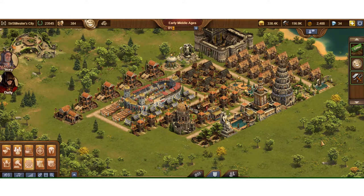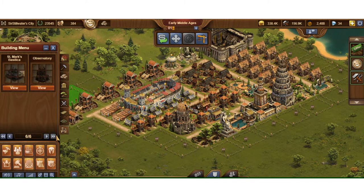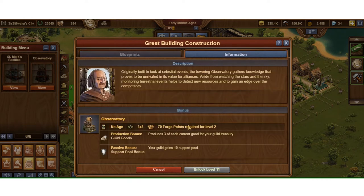Hey everybody, Sir Stillwater here. In this video I want to talk about one of the great buildings — the Observatory — and talk about where the benefit of the Observatory is for your guild and why you want to have one. Even though it doesn't really do anything for you personally, it does for your guild. I have an Observatory built here; it's a standard three-by-three. I'll view my Observatory — yeah, it fits as a three-by-three on the map.